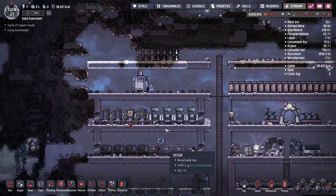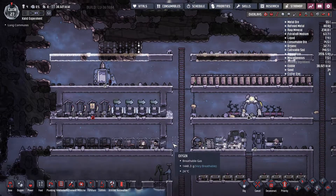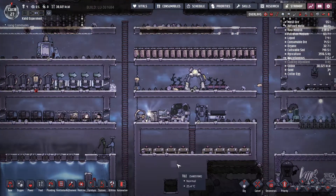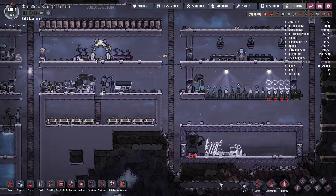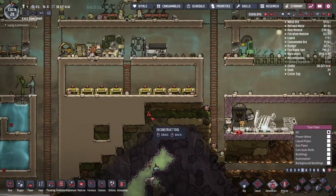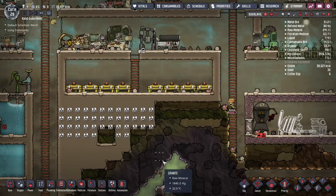I'll leave the morb here for now, but that's definitely not going to be our way to generate oxygen in the base. I'm going to try to get the electrolyzer, which uses water and transforms it into oxygen. So I'll need a water source for that. They're almost done with the base already, which is good, and I can also start to deconstruct this area to have extra room to work.